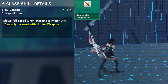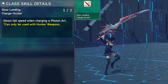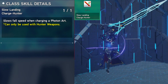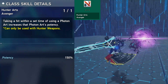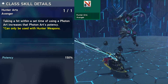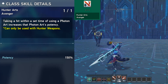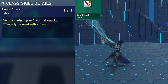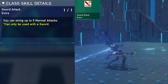Slow Landing Charge — when you charge your PA in the air, you'll be able to stay in the air a lot longer and slow your fall speed. Hunter Art Avenger increases PA potency when hit in the middle of a photon art. This skill is required to unlock the skills below. Sword Attack Extra — by default you'll start with 3 normal attacks, but with this skill you'll be able to chain up to 5 normal attacks.